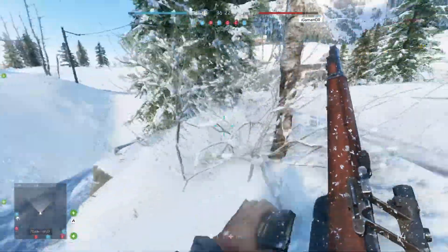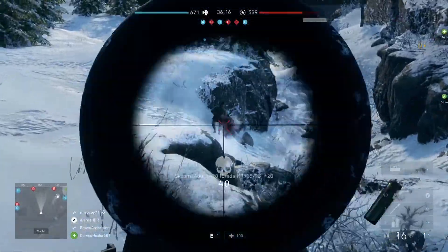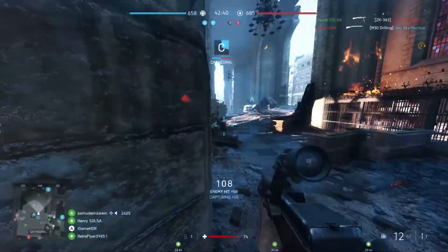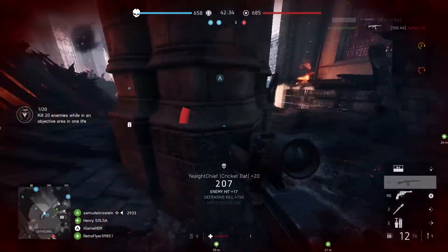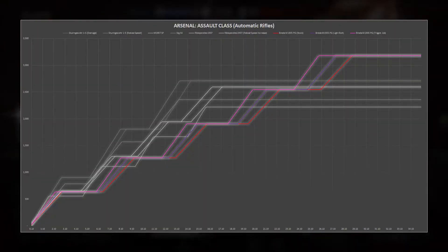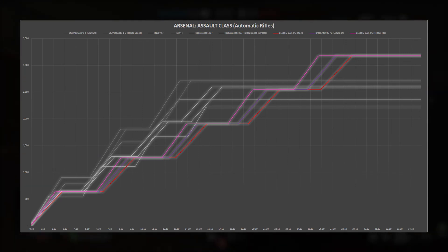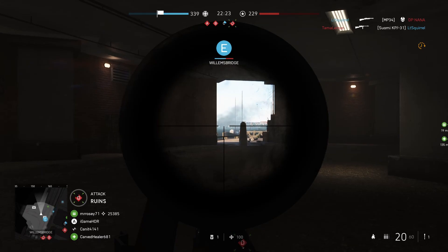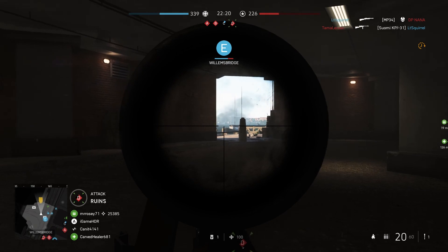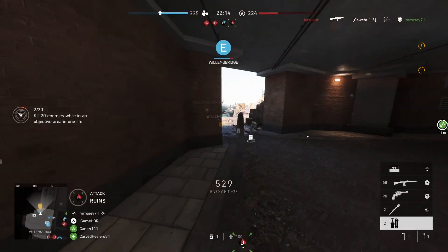This is what makes the Breda so versatile out on the battlefield and likely my new favorite weapon in Battlefield 5 because it's so adaptable to many situations on different maps. When looking at the automatic rifles of the Assault class, the Breda M1935 falls right around the middle with the trigger job specialization as far as DPS output goes, which basically places this weapon above average compared to the other Assault rifles. Although not always your best choice, this gun's true attraction is its versatility that allows you to adapt to multiple situations with one rifle — something that's definitely useful to any player of any playstyle as the tide of war unfolds.